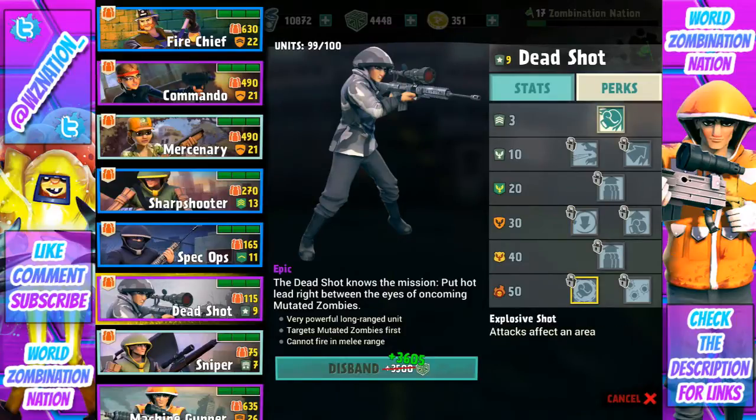Once you get to level 40 you get another increased deployment size — always love that. And there's Explosive Shot, which affects an area, kind of like a biohazard-type attack — you fire that shot and it has a small area explosion, which is really cool. Then Full Auto: occasionally rapidly shoots three times in a row but then has to reload. That is a crazy perk — three shots from a Deadshot is unreal. Three mutated zombies are going to be taking a lot of damage. That would be a really tough choice.